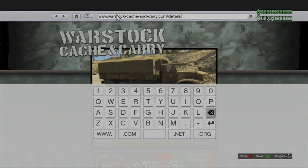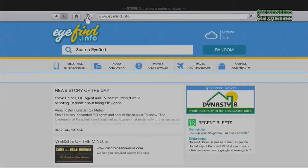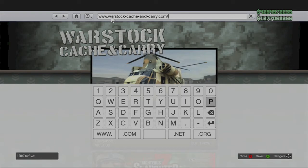Then you want to delete the 3 and replace it with a 5. After you've done that, it will pop up a screen that says the Cargo Bob. Then what you want to do is go to Home again and click B and A again. Then you want to delete all of the details part and type in Purchase.